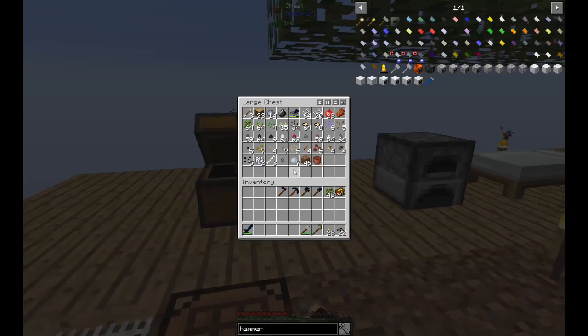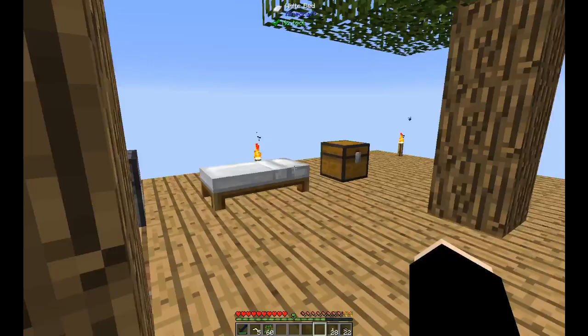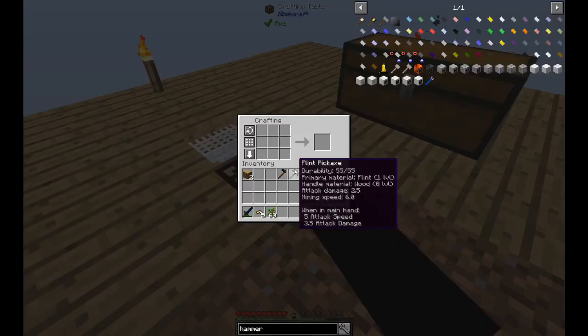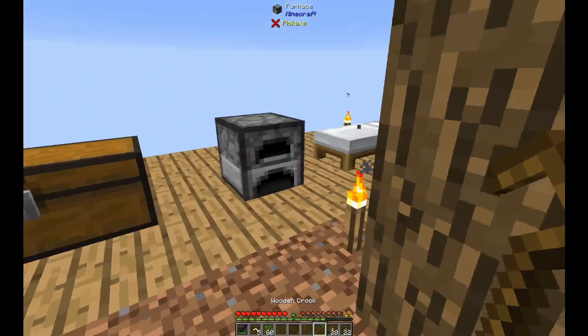We'll keep the iron hammer in here and let's get some more materials. I'm gonna still make wooden crooks for now. Maybe I'll go ahead off camera, make some more clay, make some more clay shears, and make more dirt as well - although I do have two stacks of saplings now, which is also pretty nice.